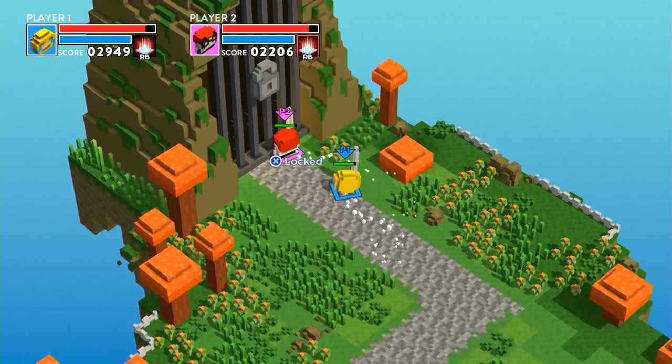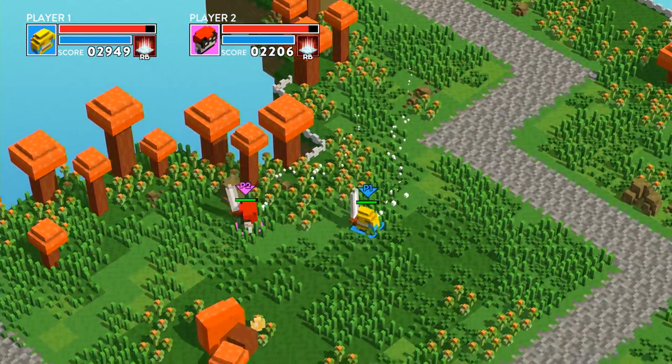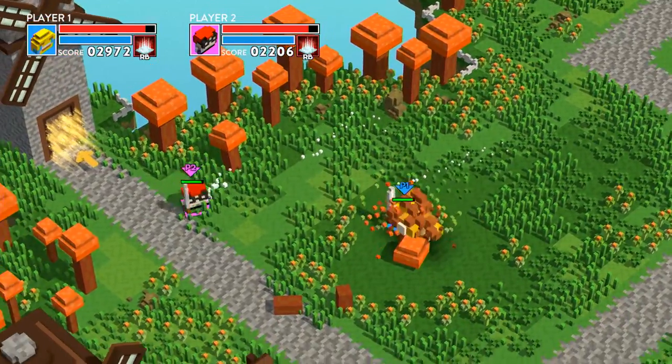Here's the gate to the cave entrance, so we've got to find a key. There's a mini boss that stole it — a blue pig — and it's hiding in the windmill.